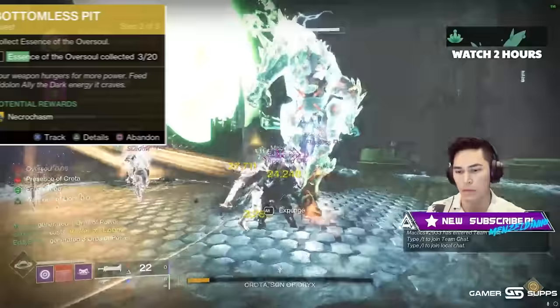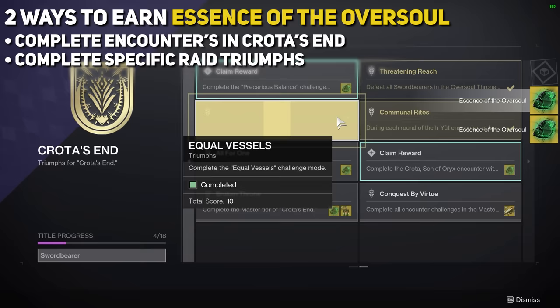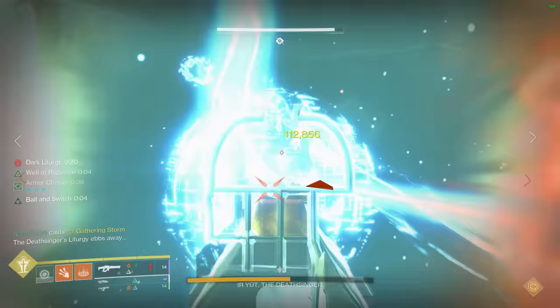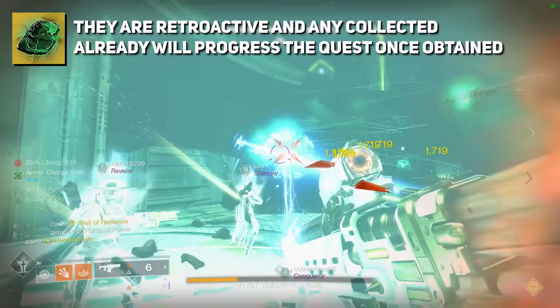The Bottomless Pit exotic quest will now progress to Step 2, where you must collect 20 Essences of Oversoul. There are two ways to earn these: one is by completing encounters inside Crota's End, and also by completing triumphs for Crota's End. Either way, I would recommend getting very cozy inside Crota's End. An important thing to note is that these Essences of Oversoul are retroactive — meaning if you've collected any before getting this exotic quest, it will still count towards your progress.